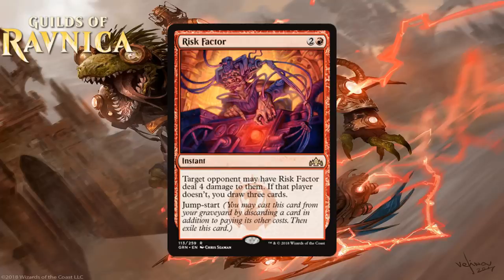Next we have Risk Factor, which for 2 generic and a red is an instant at rare. Target opponent may have Risk Factor deal 4 damage to them — if that player doesn't, you draw three cards. It has Jump Start. This is reminiscent of an old cycle of cards from Judgment where your opponent chooses between taking damage or giving you other effects — those cards were all pretty bad. This one is more interesting for two reasons: it has Jump Start so your opponent has to make the choice a second time, and they're going to take 4 if they can. The only way they won't is if it kills them, in which case you win or draw three anyway. The other thing that helps it is the Spells Matter deck in this format, making any Jump Start card a little more playable. I don't think it's incredible, but aggressive decks will like the damage and Izzet decks will like Jump Start enough to make it a solid playable. I'm giving it a C.